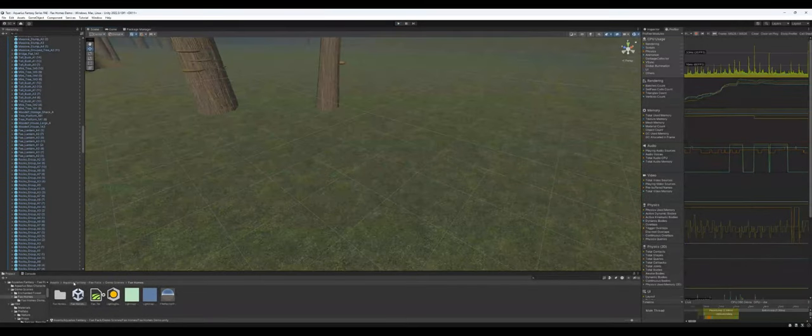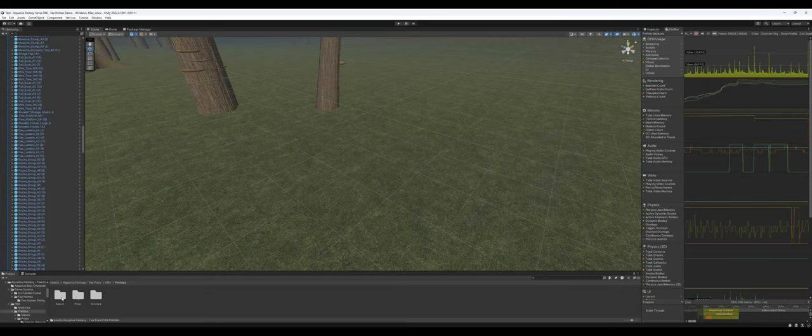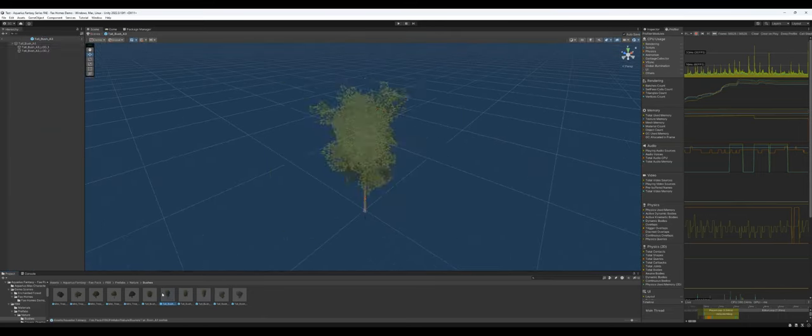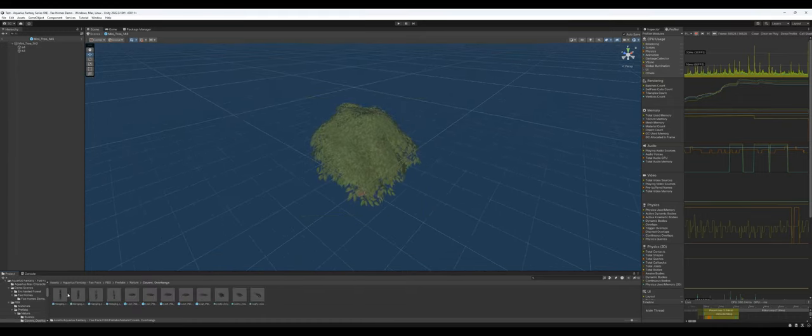For some reason they took a different approach with their folder structure on this one. Aquarius Max has traditionally been pretty good about keeping a consistent folder structure — FBX files separate from prefabs, materials and textures in separate folders. In this one, they housed all of that under the FBX files, which for me is an OCD organizational thing. It's not the end of the world, but I'm not sure why they did that.